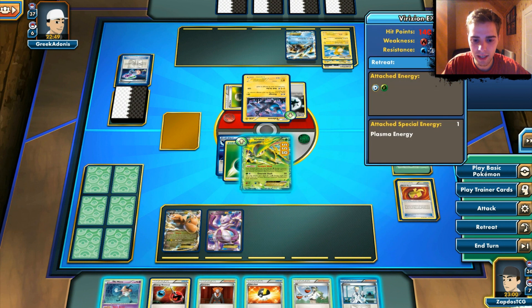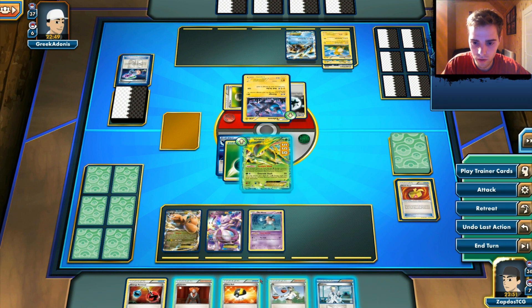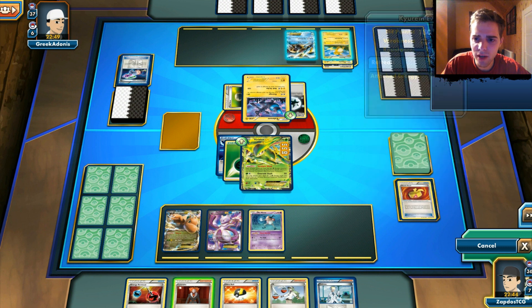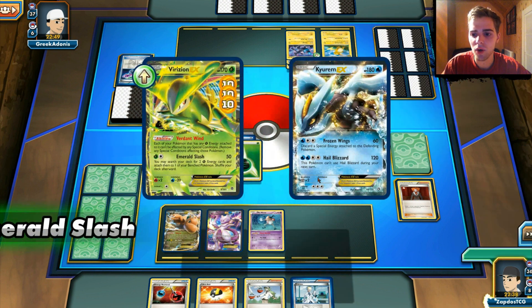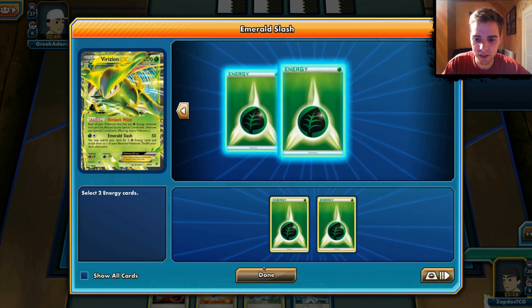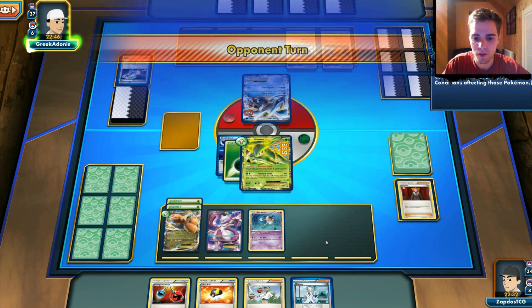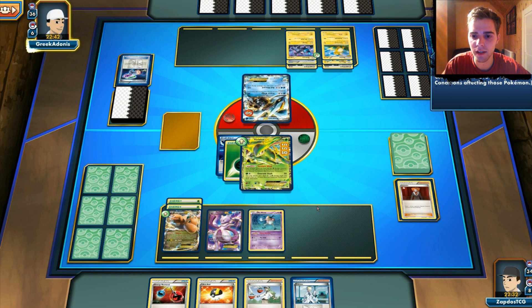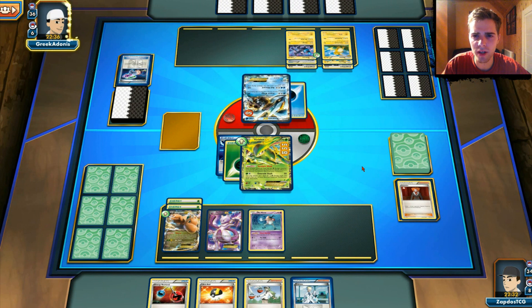He doesn't seem to have sniping capabilities. He only has 4 cards in his hand. We're going to bench Mr. Mime. We have the Energy Attachment already. We're going to Lysandre out that Kyurem since he has a high retreat cost, and we can use Emerald Slash. 50 damage and we get 2 Grass Energies to attach to Dragonite EX. Dragonite EX is almost powered up now. My opponent is struggling since Kyurem has 3 retreat cost. He's attaching a Water Energy — doesn't seem to have Blastoise out, so it's a rogue deck for him as well.